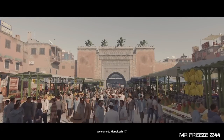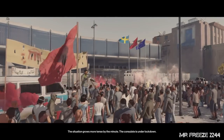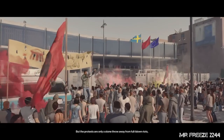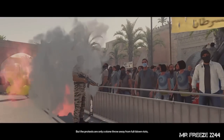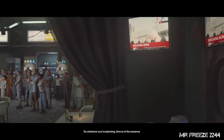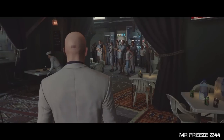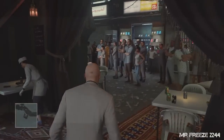We're going to start off at the main entrance, as not many other entrances are going to be accessible. The situation grows more tense by the minute — the consulate is under lockdown but the protests are only a stone's throw away from full-blown riots, and Zaydan won't hesitate to unleash his troops, so whatever you're planning, time is of the essence. Good luck.